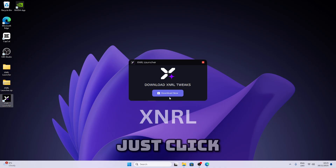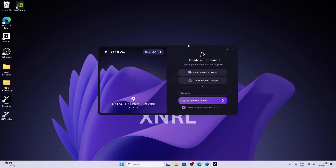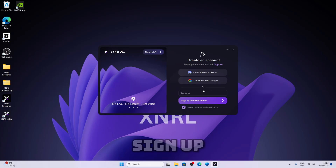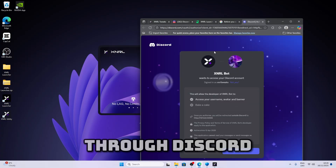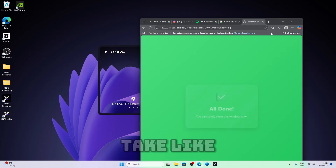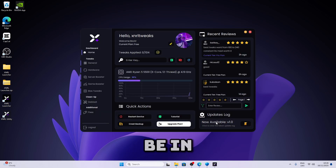Now it should look like this. Just click on download now, install, and it should start downloading. Once you're done, all you want to do is log in. You can log in through a code, Google, or you can sign up with just a username so you don't need an account. I'm just gonna go through Google — all you have to do is click on authorize and then it should take like two seconds and you should be done. Just press OK and then you should be in the utility.